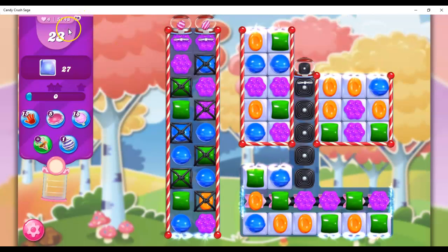We can tell by the skull and the purple, where we have 23 moves to clear out 27 jelly. And that's where all the jelly is, and let's see what we can do about getting this done.